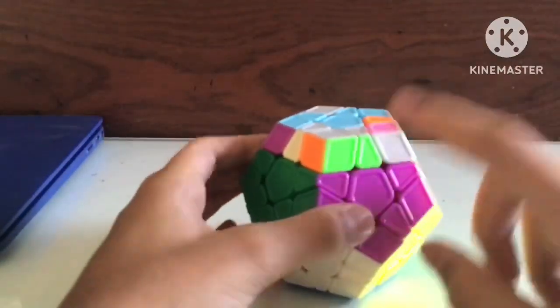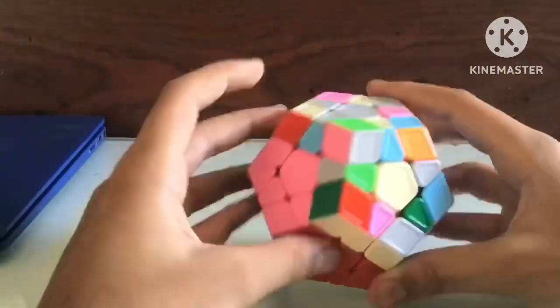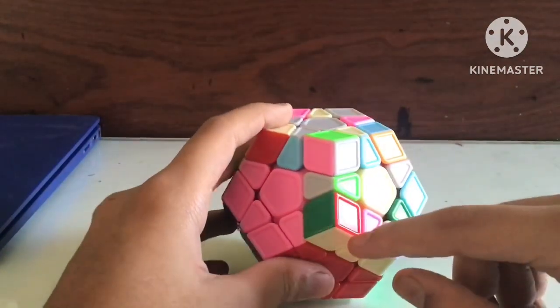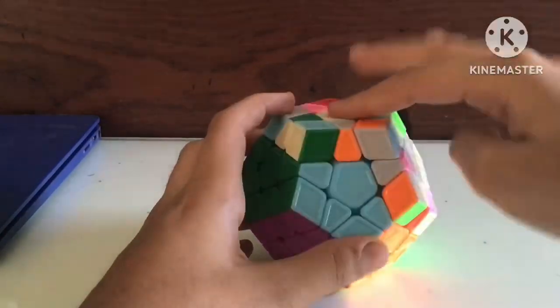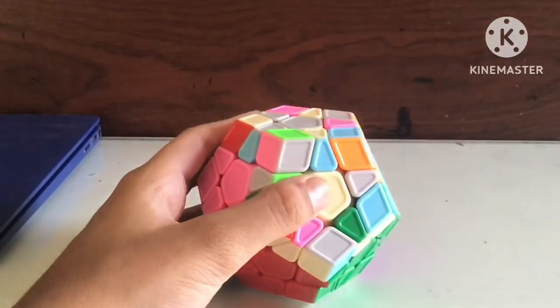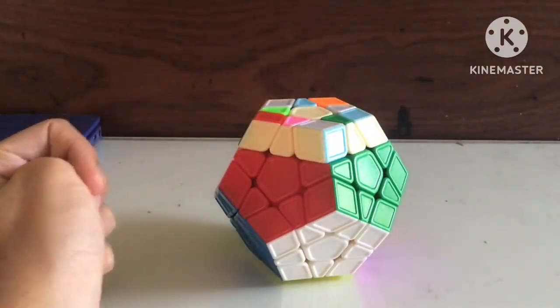Okay, I'm done with this layer. I'm gonna go for purple now. Oh my god, I can solve it like this — but I think it's better to keep gray on top, so I just have to solve these two faces. That's all.